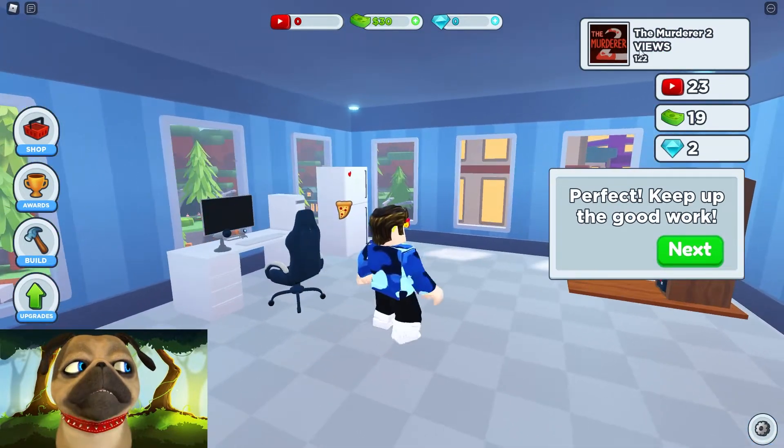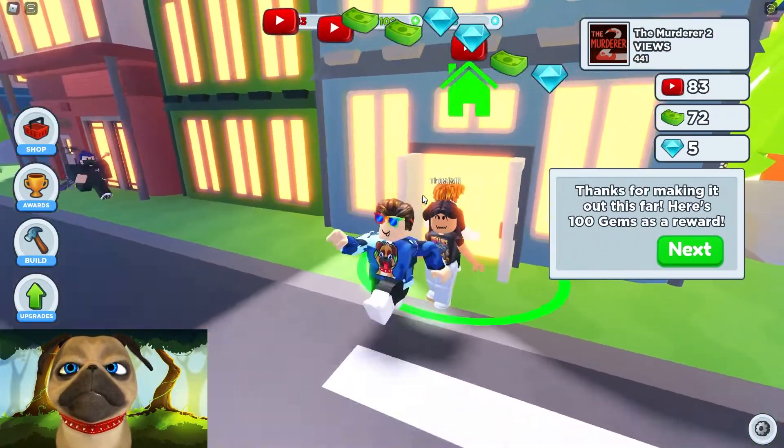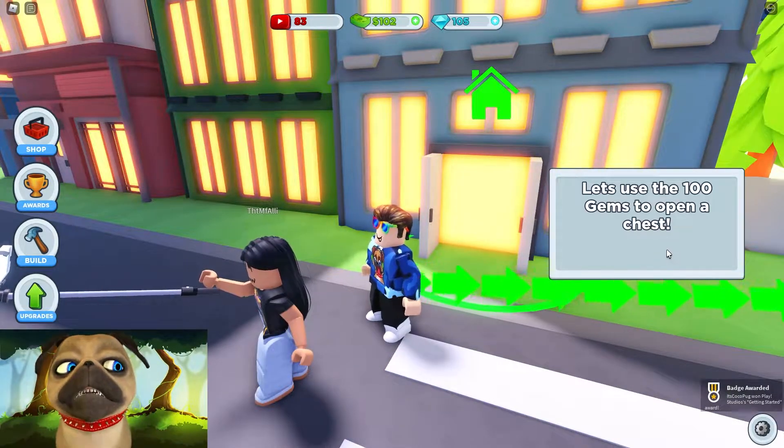We're getting views, subscribers, and dollars. Now exit your apartment. Thanks for making it this far — here's 100 gems as a reward. Let's use the 100 to open the chest.